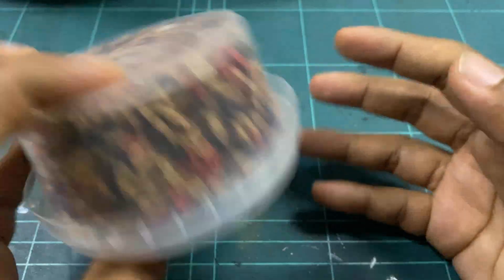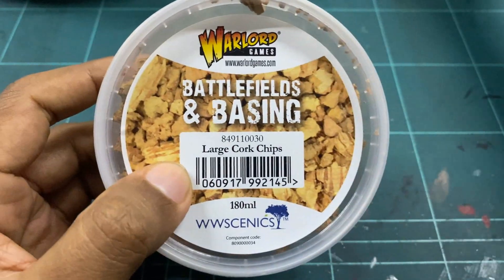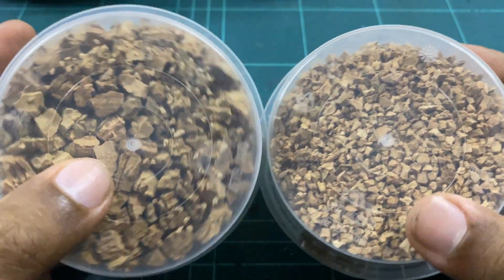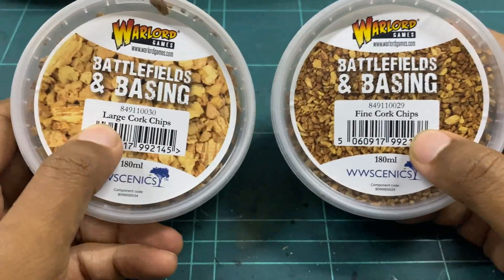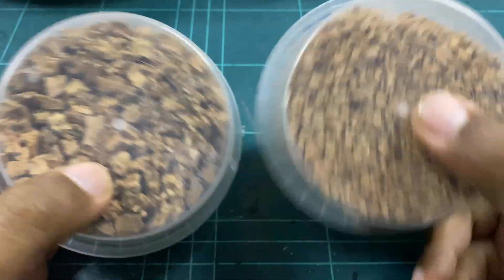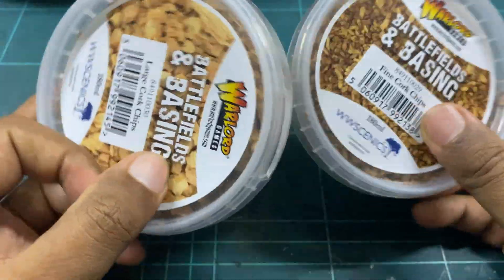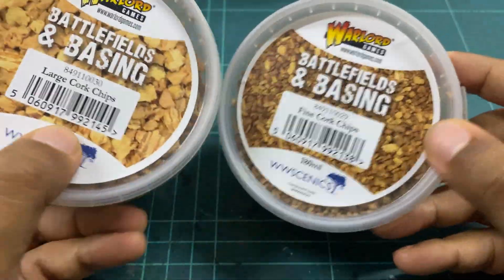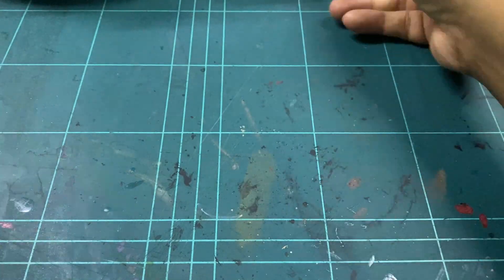Then we have the large cork chips and the fine cork chips — just different sizes of cork. This is for basing: if you want something that looks like untextured or built-up ground, you can use this. Of course you can actually source your own cork and break it up yourself, but Warlord Scenics has put it into a nice container for you.